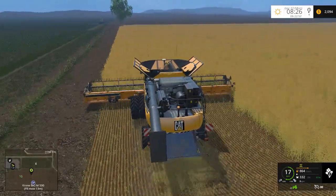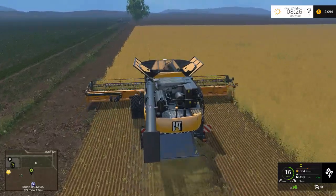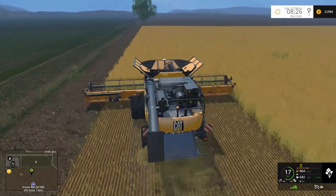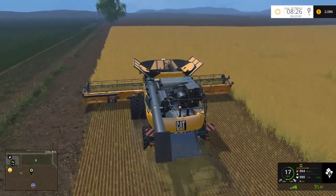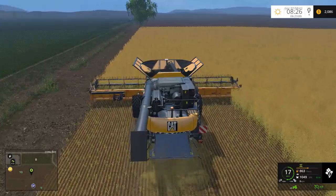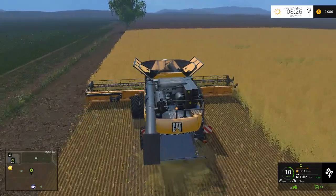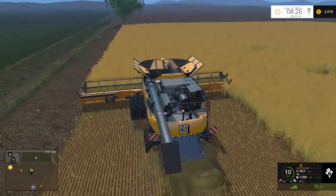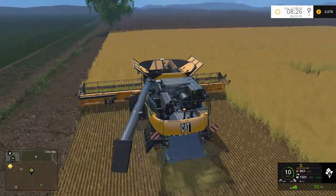Let's get fired up and harvest a little bit of canola. How fast can I really go — 17 kilometers? That seems awfully fast. Let's set the cruise control just a little bit slower, maybe 10 kilometers an hour — that seems a bit more appropriate. It's a small field with an enormous header so I'm not too worried about it.